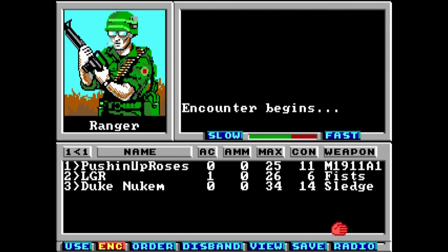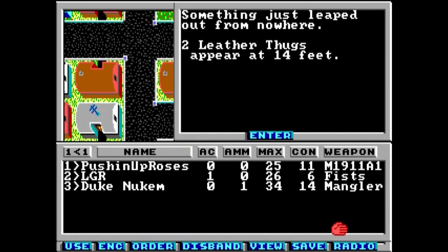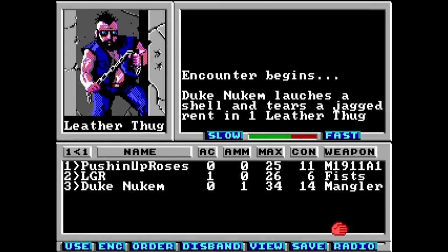Of course there are things you can acquire and actions you can take to prevent exploding like a blood sausage — things like finding and buying sweet loot, providing you better armor and better weapons, from .45 caliber handguns to SMGs and rifles, grenades, and freakin' laser guns and rocket launchers.